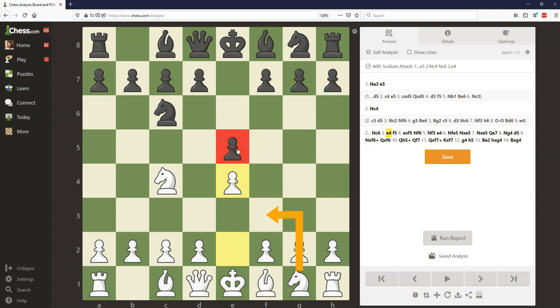White could play this way, but Black has several promising options. First of all, Black could just play D5 and blow the center open, kind of pointing out that this Knight is misplaced on C4. Black can just take back with the Queen, and there's not going to be any Knight C3 to harass that Queen like there often is, because this Knight is somehow on C4.